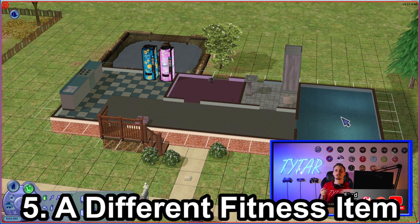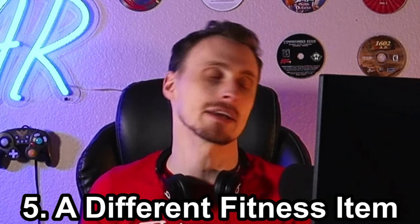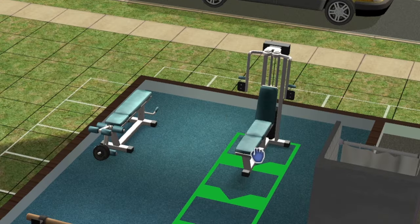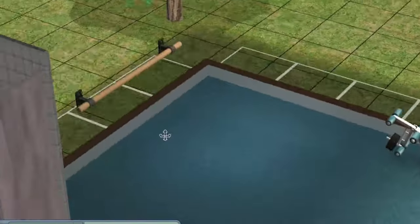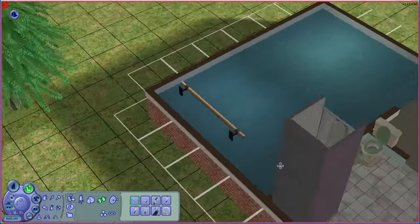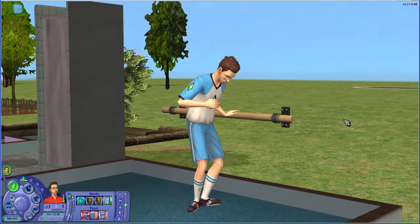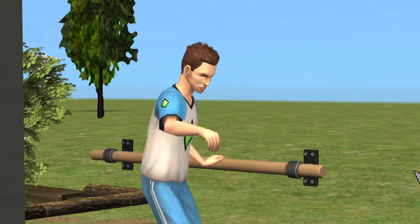This next item I can promise you 100% forgot about, unless you're specifically into this kind of thing. There's actually a 500 simoleon basic ballet bar. These workout machines all have similar animations and fall in the same category, but this one stands on its own completely. It actually gets installed directly against a wall, and it gives you the option to warm up on it. You get in your little outfit and you stand, you do your poses, you balance, you reach, you do your stuff. I always forget that this item's even here, which is why it's on the list.